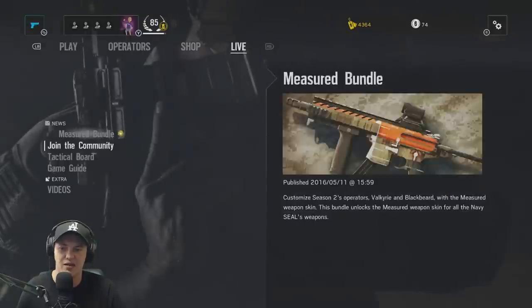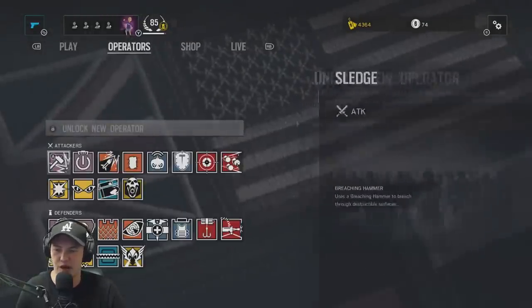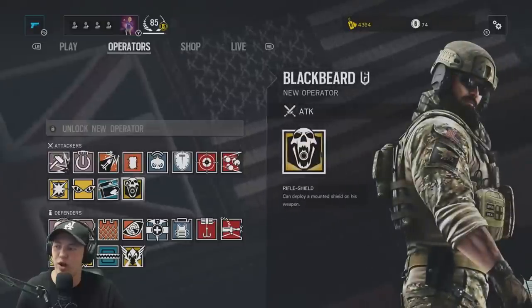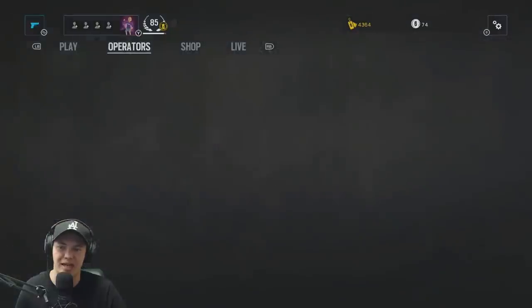There are a lot more camos and different things to go through. The biggest thing is the operators. It's Operation Dustline — one operator's name is Blackbeard on attacking, and the second operator's name is Valkyrie on defense. We're going to start off with Blackbeard.